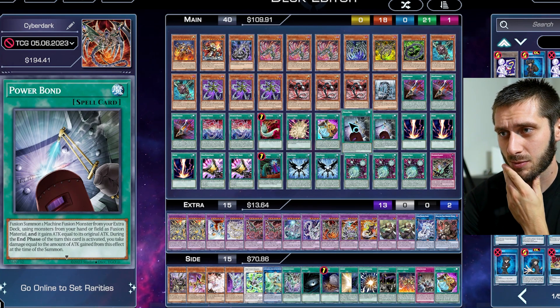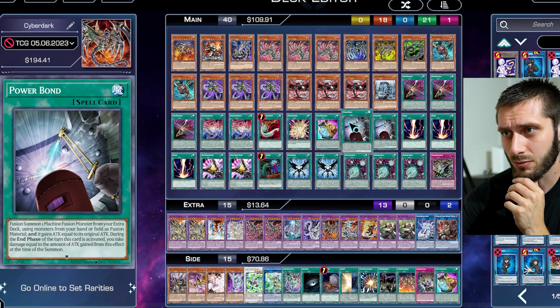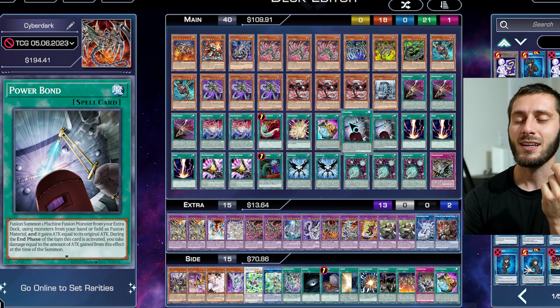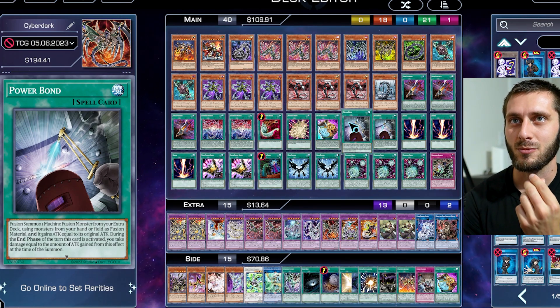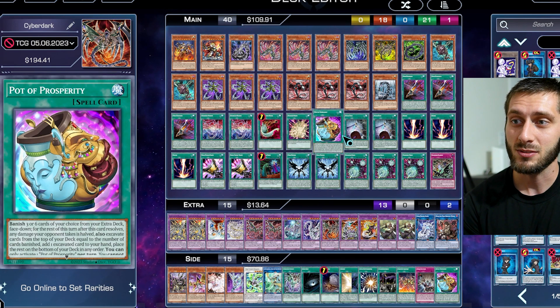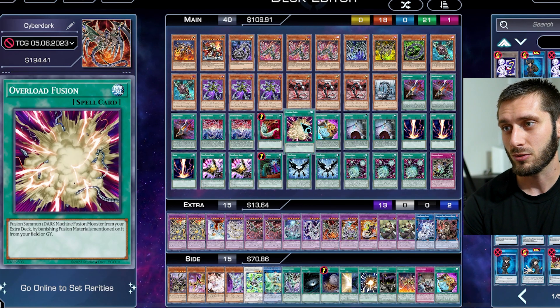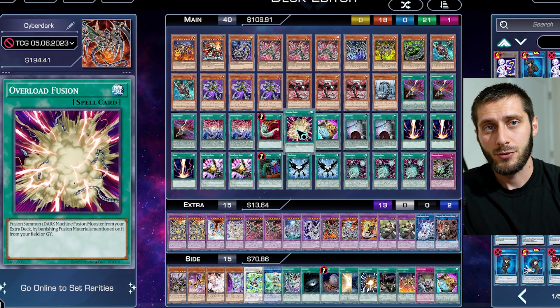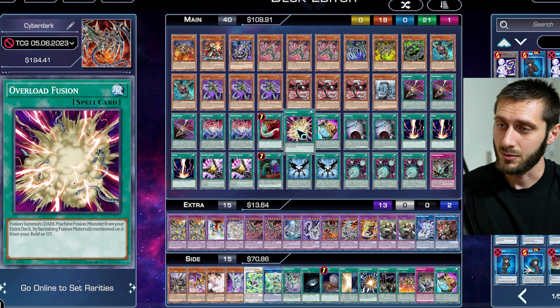That is kind of interesting — at this point do we just play Overload Fusion? Being able to fusion summon from your hand, graveyard, and field and then double the attack, Powerbond is just so good, but it's fragile so you have to pick your poison. Overload Fusion might be a little bit safer, but anyway.